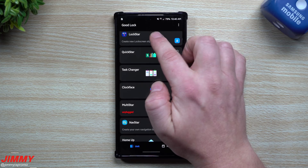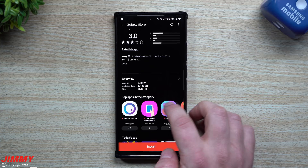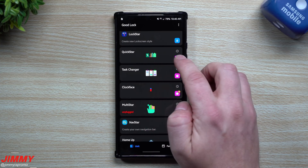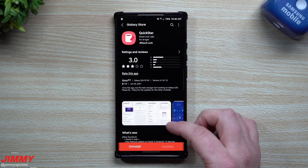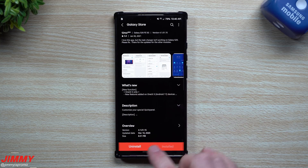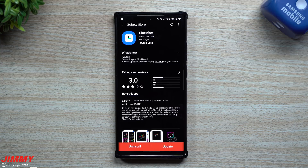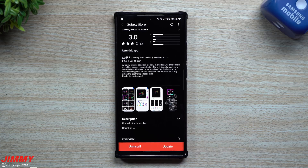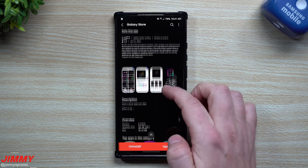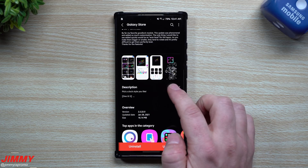If you have a module not yet downloaded, in this new revamped version of Good Lock it'll show a little blue area so you can download it. Lock Star was updated on January 25th. Quick Star is also here — if you want to see details and what's new, tap that little present box to go into the Samsung Galaxy Store. Clock Face is one we'll definitely look at today, updated January 28th, because some of these clock faces are really cool and the customizations are impressive.